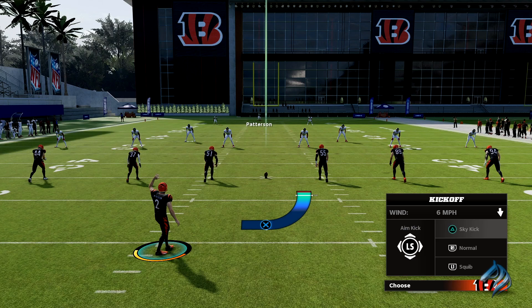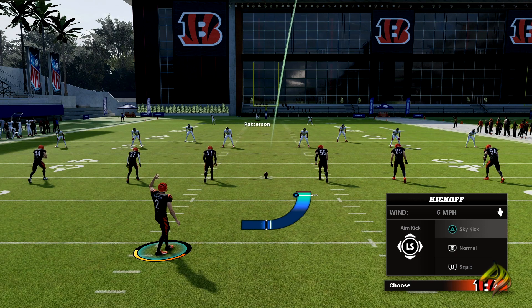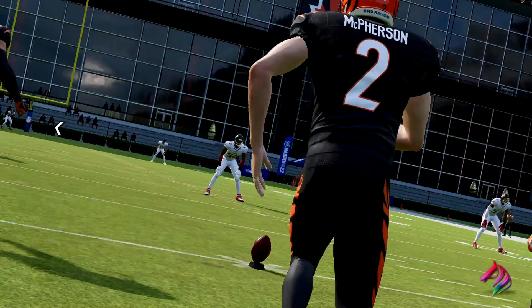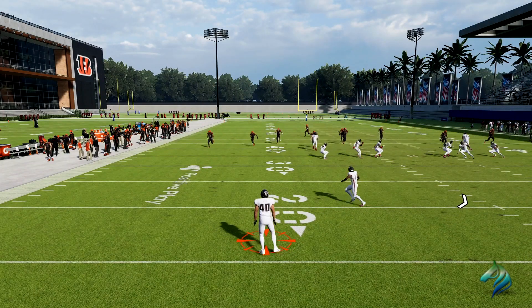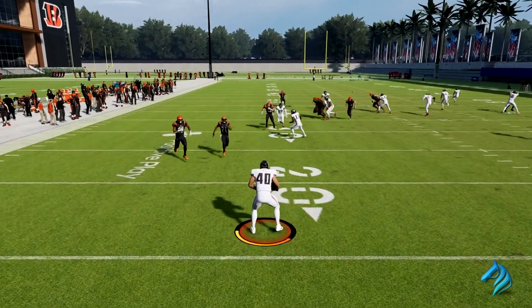Sky kick literally puts it at the max distance that you can kick it. Then you just max kick it with full power and it should kick it right to the fullback, or the tight end, at the deepest depth that you are allowed to actually kick it.